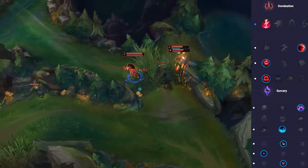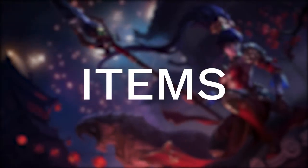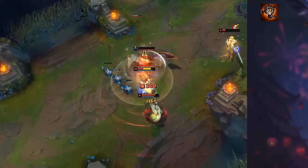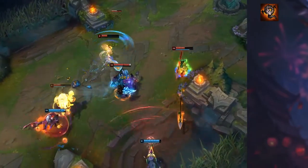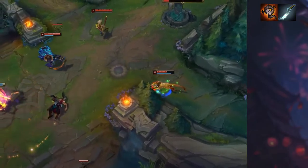The movement speed can stack but can't go above 30%. Nidalee has two forms, so let's begin with the human form. In her human form she has ranged auto attacks. Her Q in human form is Javelin Toss — Nidalee tosses a spear in a target direction, damaging the first enemy hit and marking large monsters hit by this as hunted. This deals more damage the longer the spear travels.